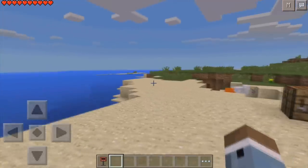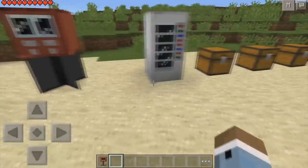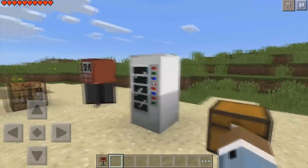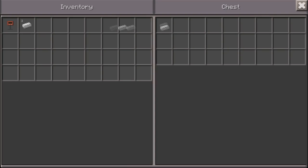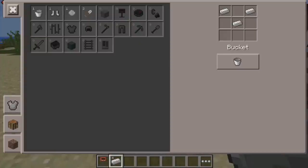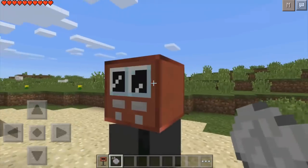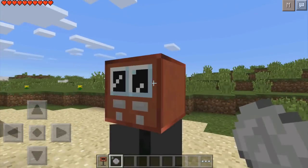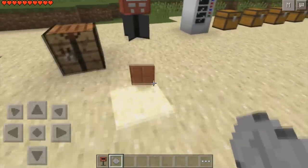Let's go ahead and whip up some stuff to use on this vending machine. In order to actually use these vending machines, you're going to need iron coins. Four iron ingots will make ten iron coins, and these iron coins can be used inside your vending machine. I just popped two in there and it gave me a lovely little piece of chocolate.